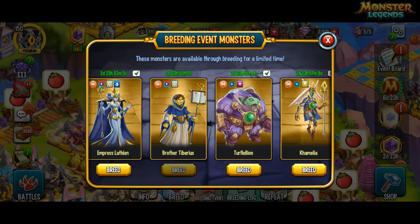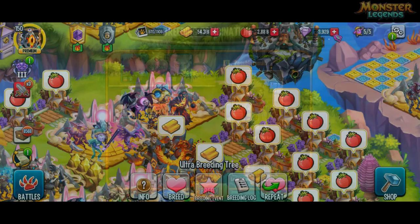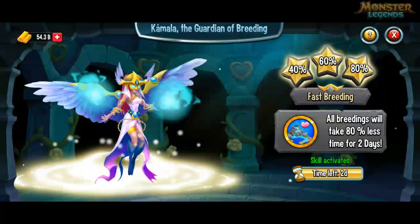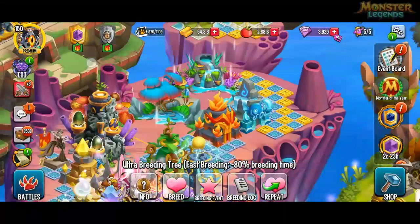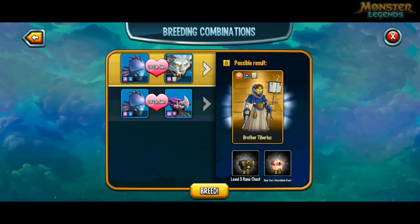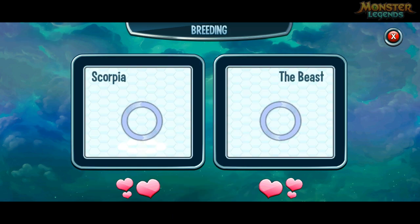I'm going to be going for Brother Tiberius. The combination is Mystery and Taiga, or Mystery and Galanti. I'm going to set up the breeding guardian now because the race starts in a little while. I'm going to try the top combination without Galanti first.